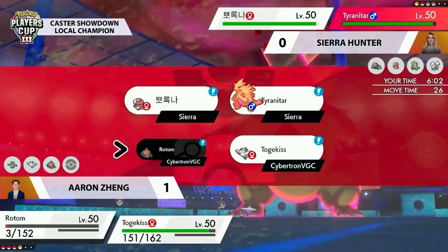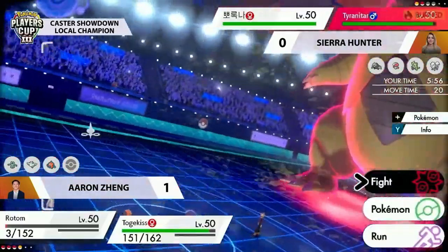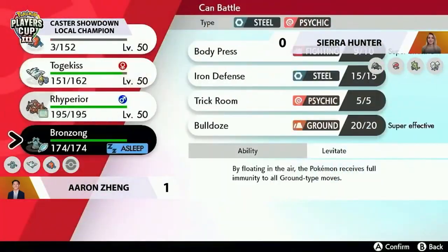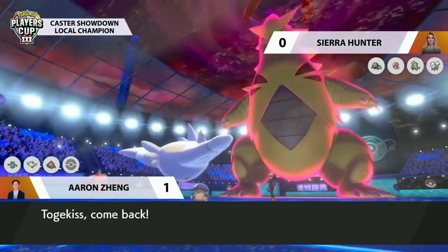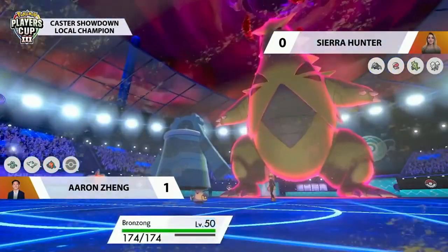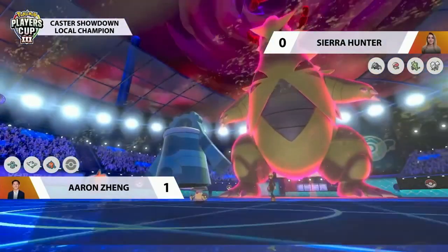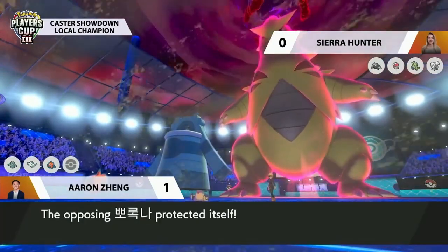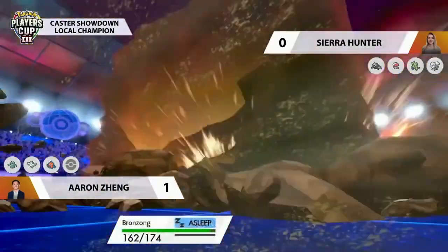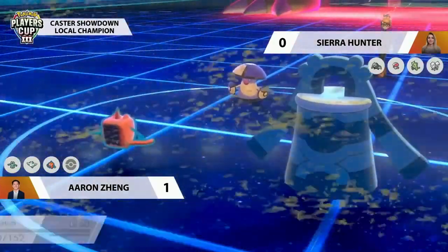Amoonguss isn't known for offensive pressure, and the burn on Tyranitar is working against Sierra. The sand damage will be enough to KO Rotom if it stays in. Aaron no longer has Dynamax, so at least there's no additional base power from Max Moves — critical hits could still happen though. Bronzong switches in perfectly, since Rock Fall into that slot would have caught it — Bronzong can take it much better than Togekiss would have. Togekiss is still relatively healthy in the back.